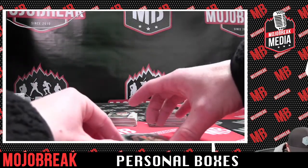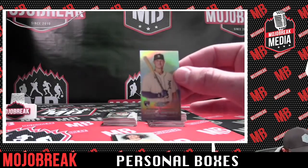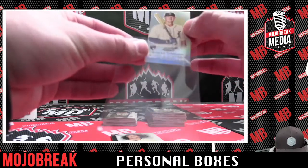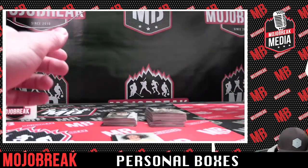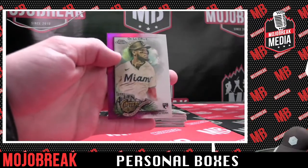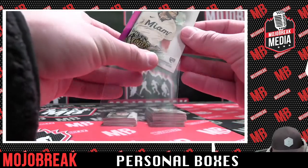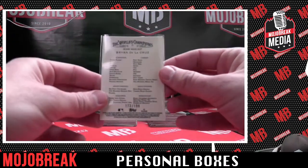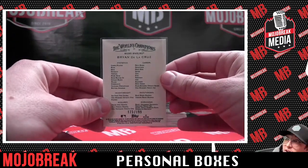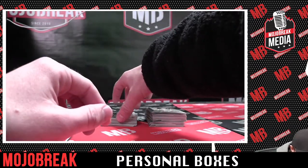We got Spencer Torkelson, rookie refractor mini card — that's so cool. And we got another one, De La Cruz for the Marlins — Brian De La Cruz, number 173 to 199. What do you think of these? I'm rocking with them. Got a refractor of Yadier.